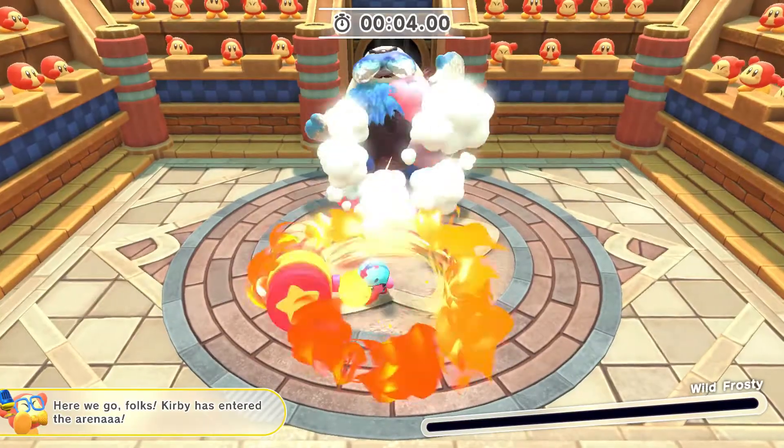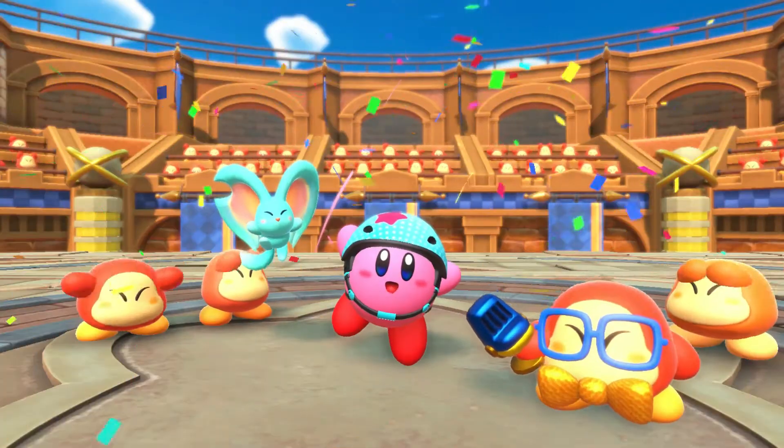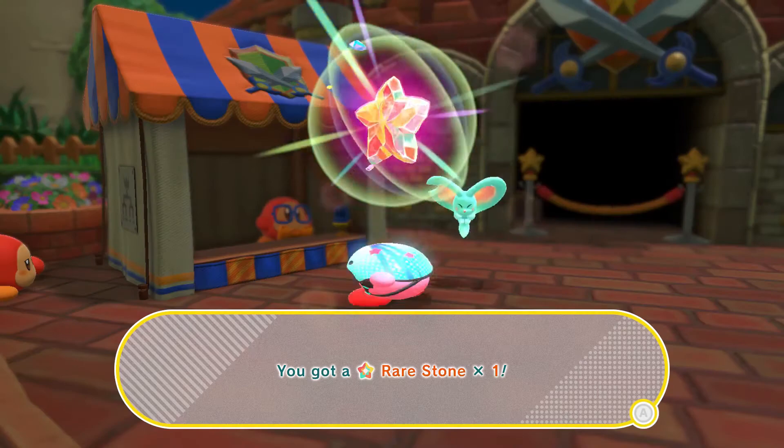Hop on the Warp Star, and then beat the two mid bosses, Crusty and Bomb Roots. If you beat the two, you will automatically win. The Commissioner will give you one rare stone.